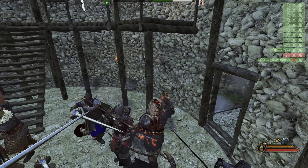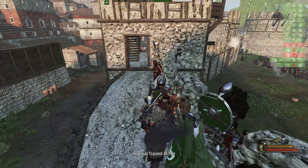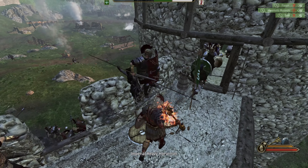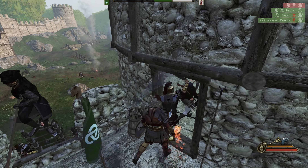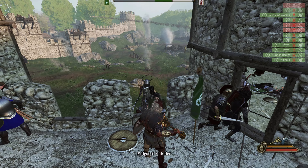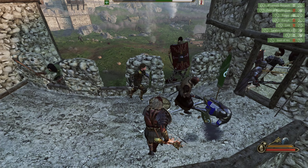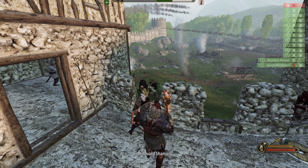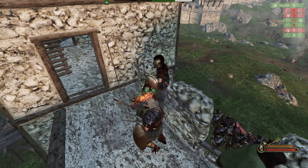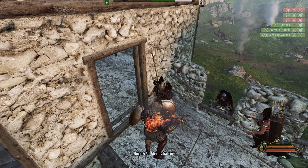I've got to create a new club at the smith because I made a shorter one for speed and I don't really like it — it's too fast and doesn't have enough reach. These are the Batanians, but they've got a mix of Empire, Batania, and a little bit of Vlandia.